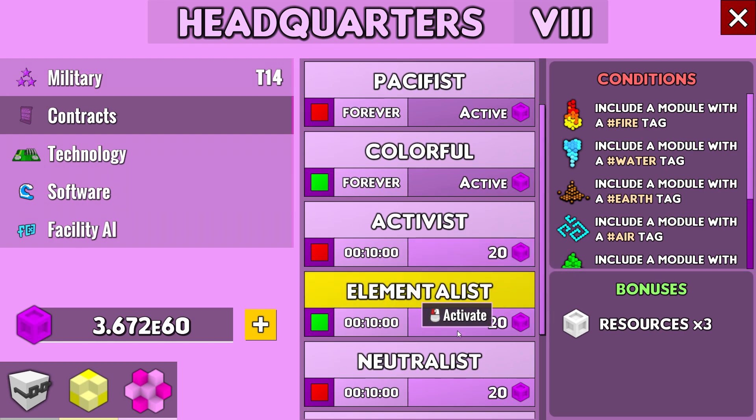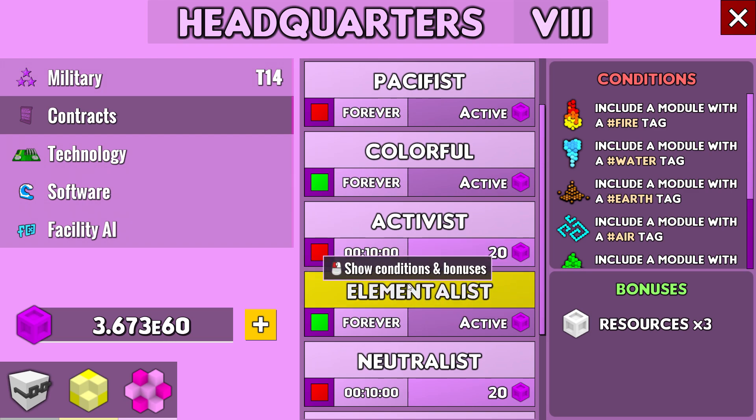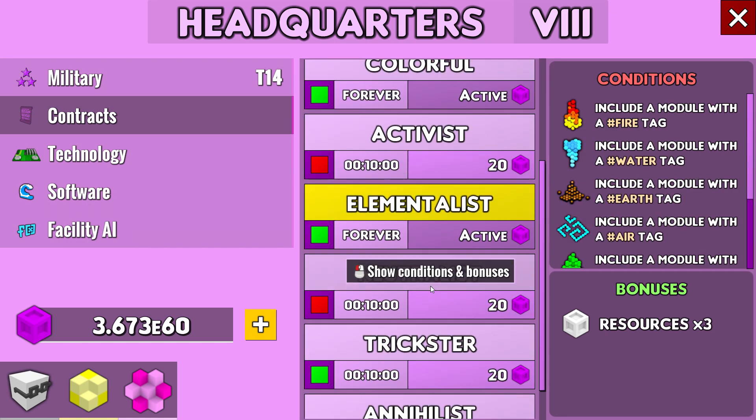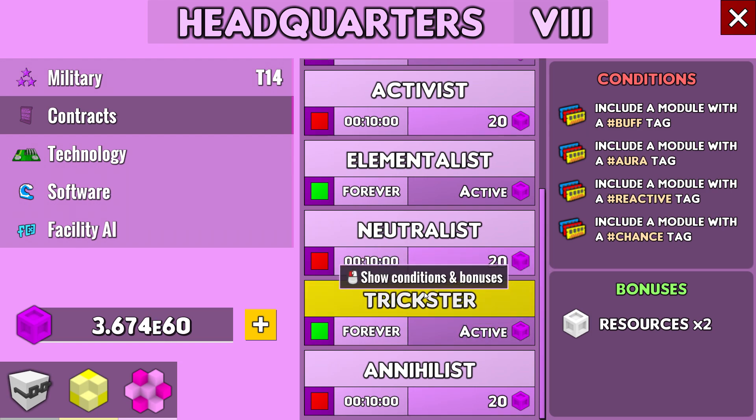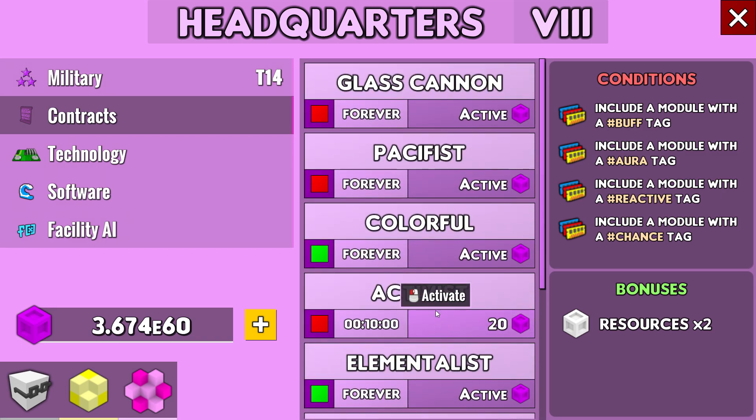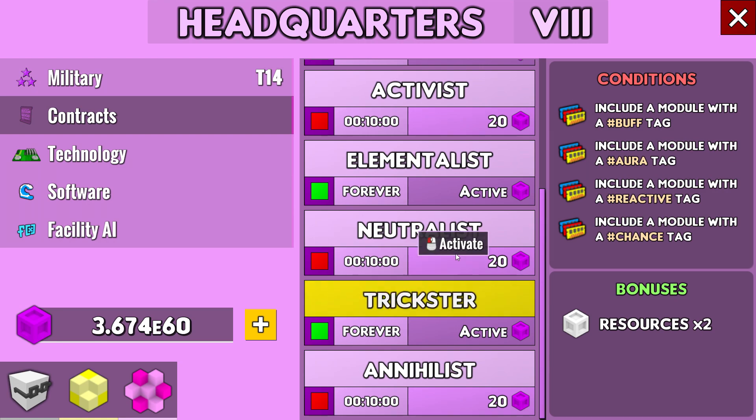There were new contracts — I don't know how new that is, but I did not know this existed. So another resource times three. I don't know if it's multiplicative — please let me know in the comments. I got times three, times three, times two — is it additive or multiplicative? I would bet additive but I could be wrong. I had just added Elementalist and Trickster for even more power.